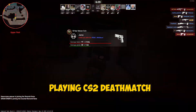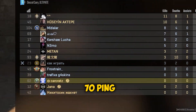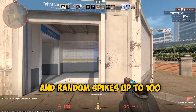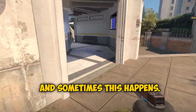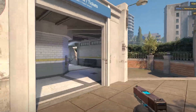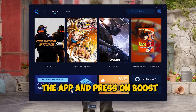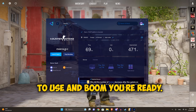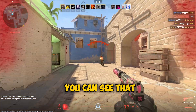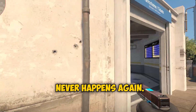Here is me playing CS2 Deathmatch without Gear Up Booster — I'm getting about 70 ping and random spikes up to 100, and sometimes this happens. Now if we load up Gear Up Booster, just open the app and press boost CS2. It's pretty straightforward and easy to use. Now hopping into a game, you can see my ping is nice and low and my connection is stable so that never happens again.